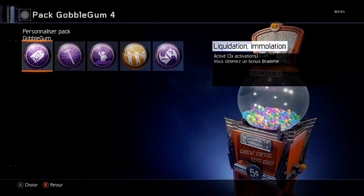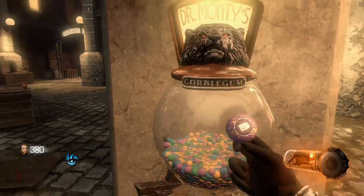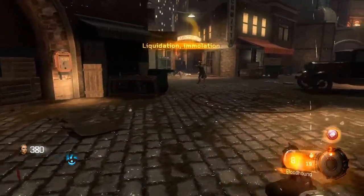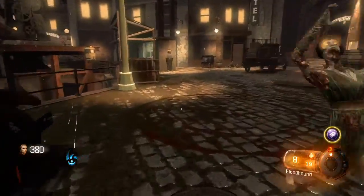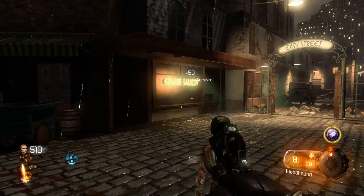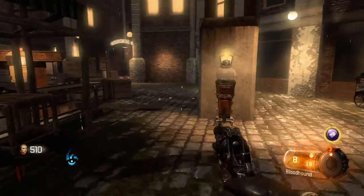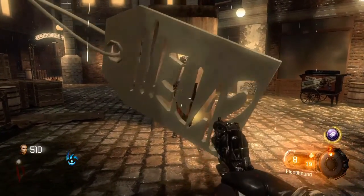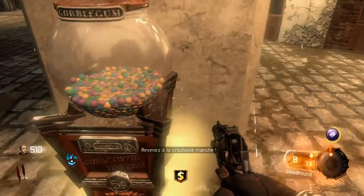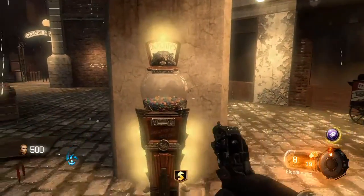Activable, trois activations disponibles. Vous obtenez un bonus braderie. Liquidation — immolation. Très simple : on va passer la manche, il ne nous reste que 10 points et on fait ça. Et qu'est-ce qu'on obtient ? Un petit braderie. Et ça fonctionne aussi sur les bubblegums — braderie sur une bubblegum à 10 points.